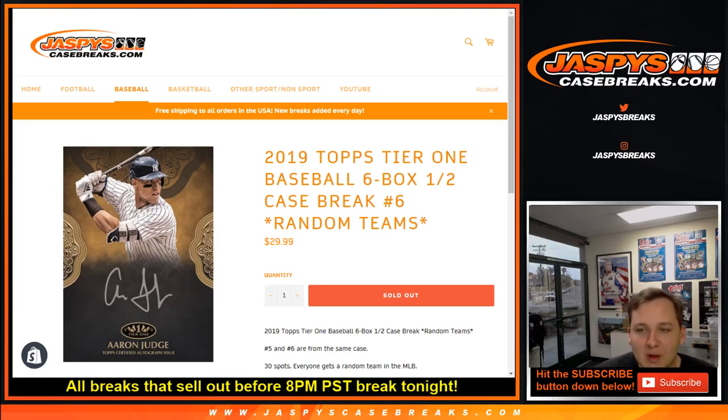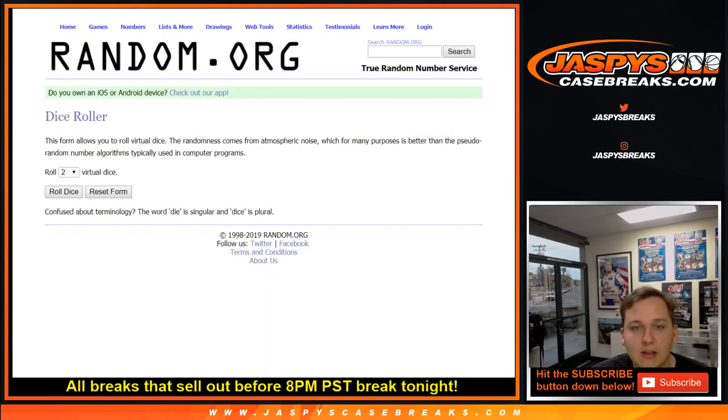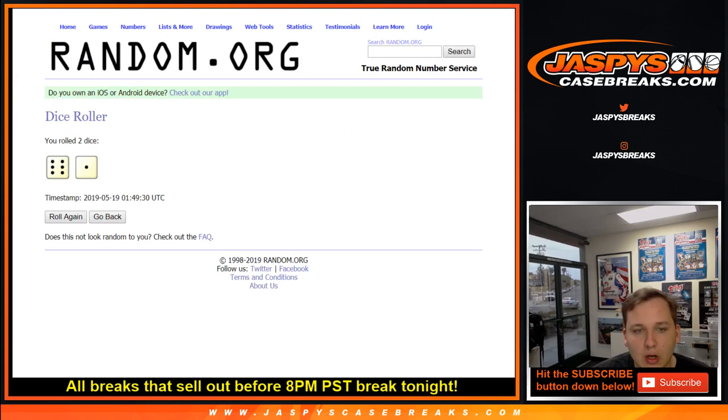Alright, this is 2019 Tier 1 Baseball, 6-box half case number 6, random teams. Everyone gets a spot, everyone gets a random team and all spots, all teams are in. This is the second half of the case. Good luck, we're going to roll the dice and we're going to go 7 times, lucky number 7.